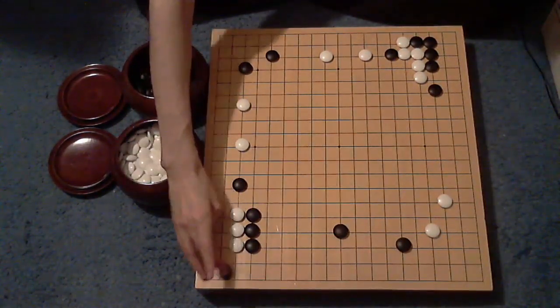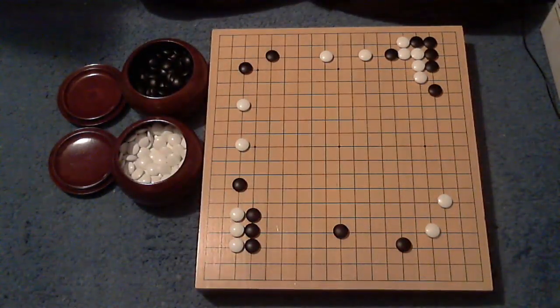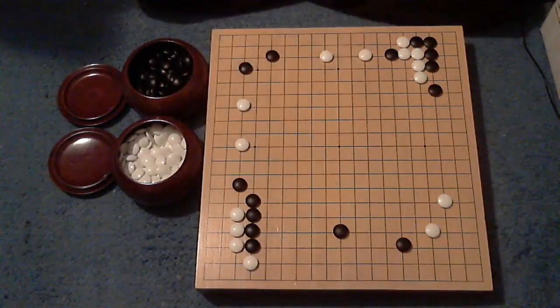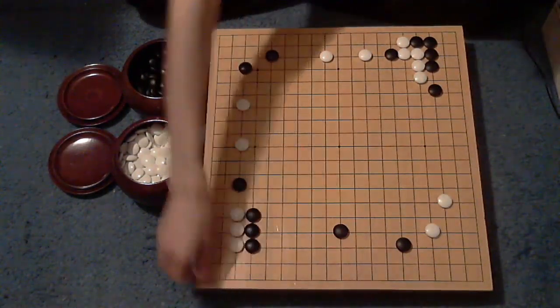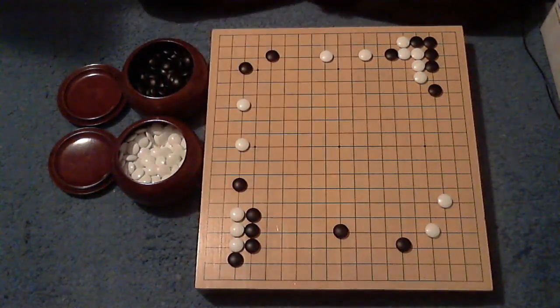He's going to block from behind. The reason being: if we continue the other way, that's probably going to be sente — we'd just block, he protects, and that's a problem. That's sente. We want the wall. This says you're not quite alive yet, so you keep grabbing your base.